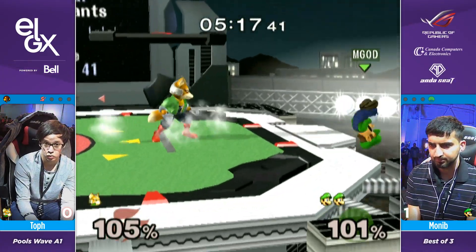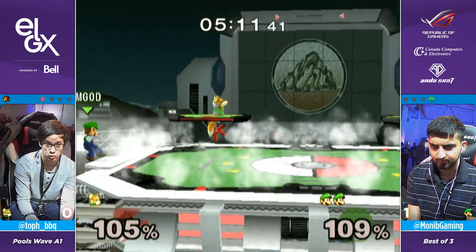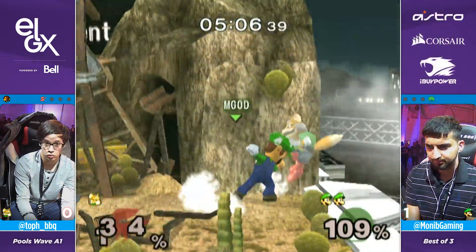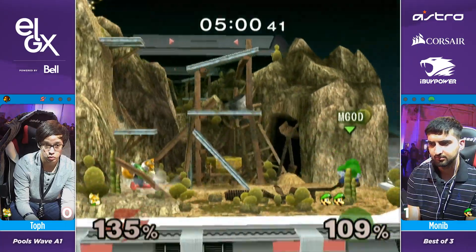Let's see what happens here — go for the ledge. Nice shield stop. Stage positioning. Gotta respect the ledge. Monim — that should be it. Good DI by Toph though. Monim's just gonna wait it out.